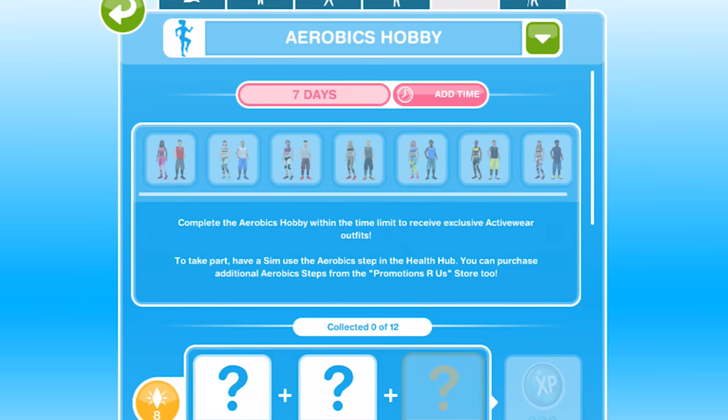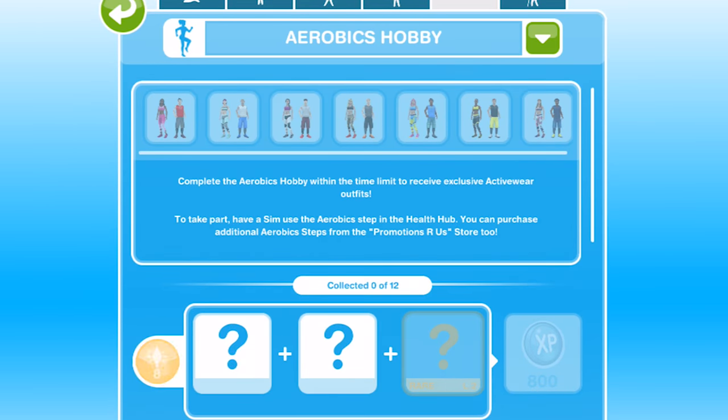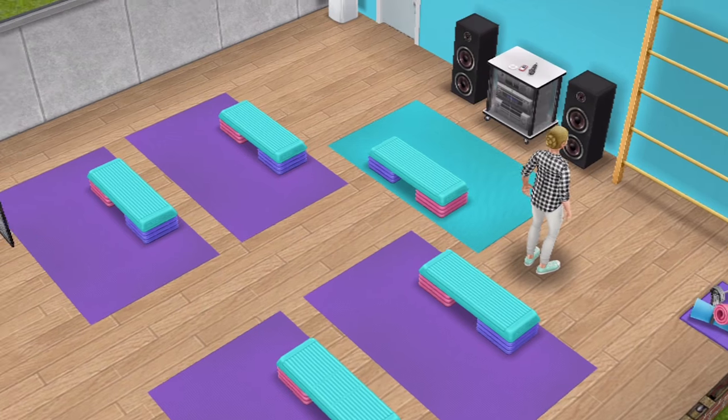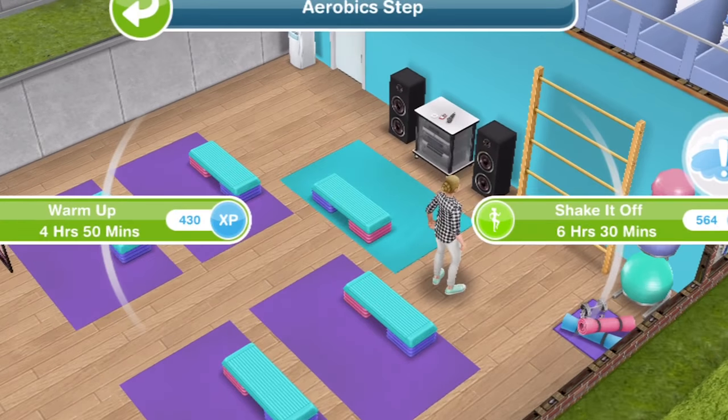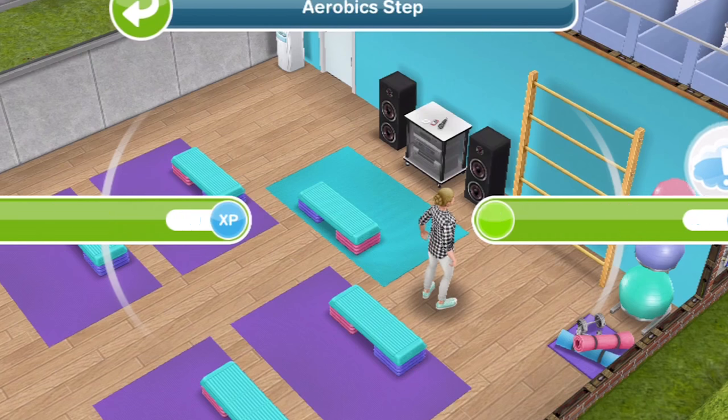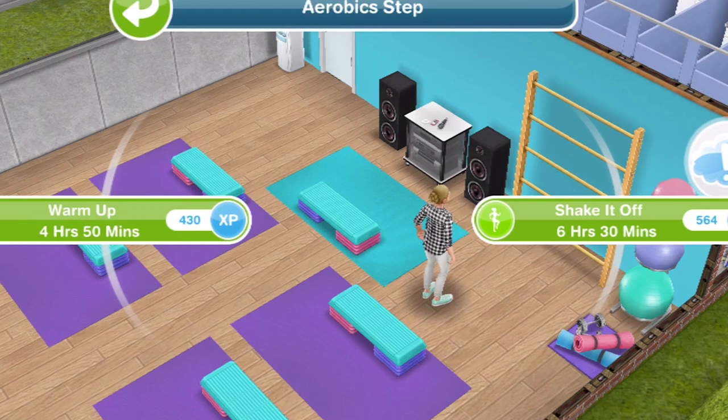What we need to concentrate on first of all is getting at least one sim up to level 6, and then we can start collecting all of the different collectibles. We can buy steps from the Promotions R Us store, but let's just see what we can do at the gym. If you click on a step there are two options: warm up for 4 hours 50, and shake it off for 6 hours 40. I always recommend doing the shorter time if you can get on the game often enough.